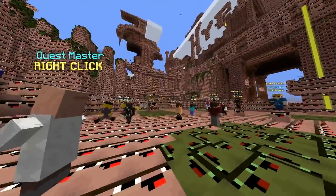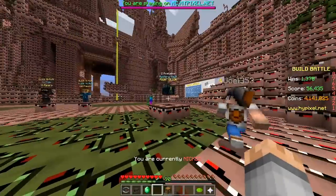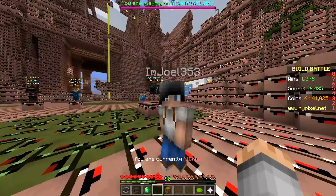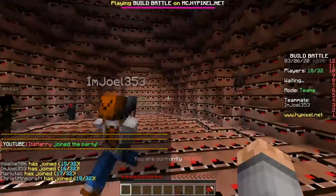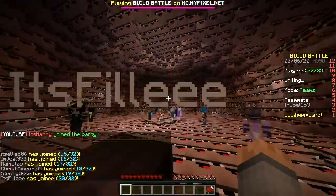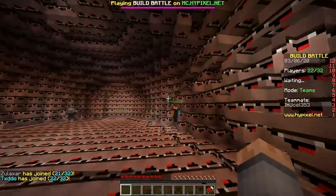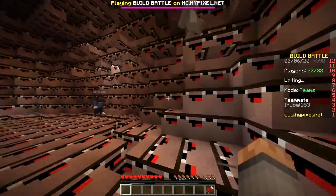Yeah, look up there too. I think that's leaves — anything with a biome color change, you know. I think the lobby looks better this way. This looks better too. Wow, it's a whole new experience. Nice waiting room. Build Battle like you've never seen it before. You can still make out the details though — strange, amazing how that works.